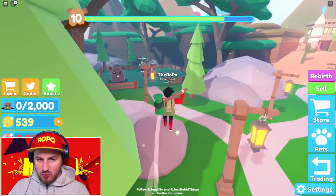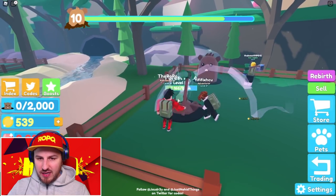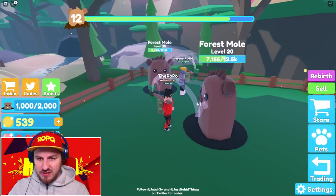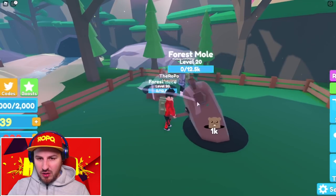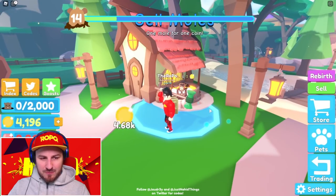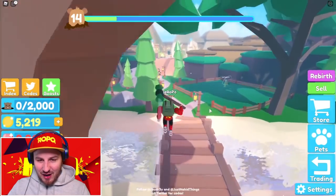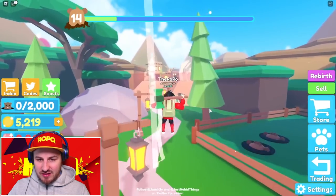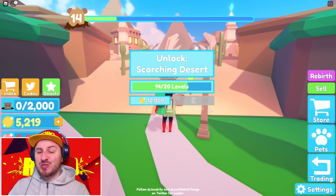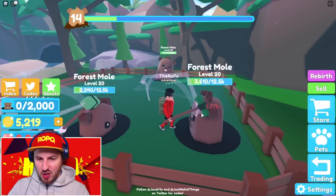This big mole is level 20 — he's got 1,000 coins for beating him up. I'm going to fill my backpack straight off the bat. We're about to sell 2,000 moles for four thousand dollars — we are absolutely crushing this. There's a new area up here, a scorching desert area that costs 10,000 coins. All I've got to do is kill a couple more of these big moles and I'll have that money — easy game.